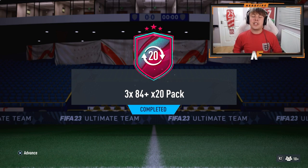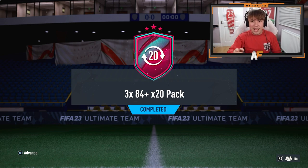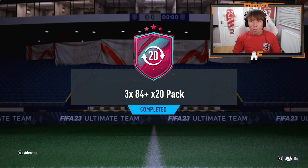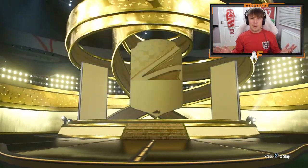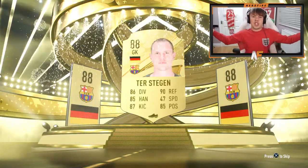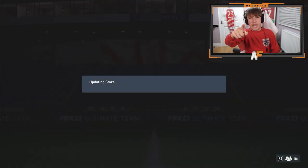First we've got some 85-plus double upgrades saved from earlier — four of them. We'll crack those open then get to the three 84 times 20 packs. Pack number one: the first card is a walkout — it's Stegan 88. Anyone good behind him? Sadly no, but 85 is still good for fodder. On to number two: it's a walkout — David Alaba 86.